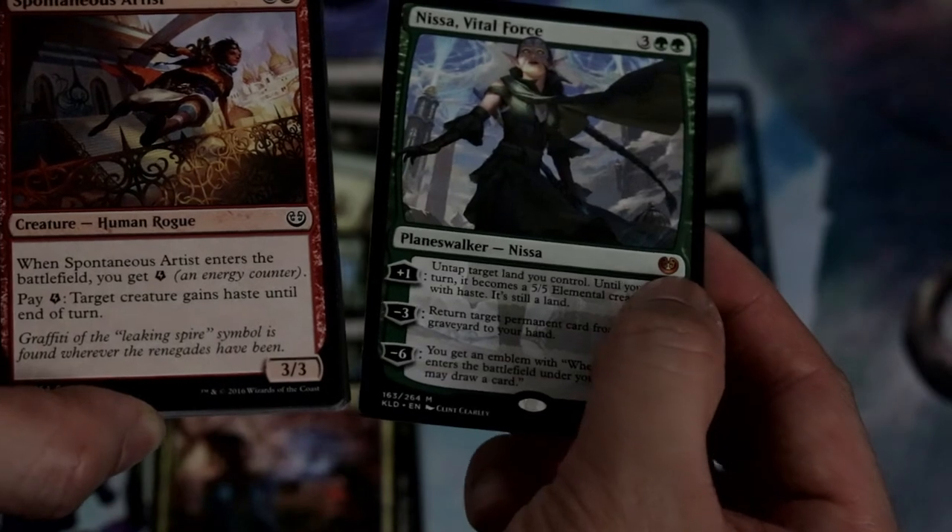Got another mythic — Nissa, Vital Force! A planeswalker is nice.